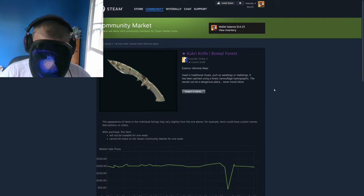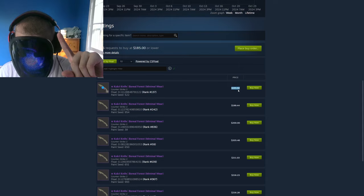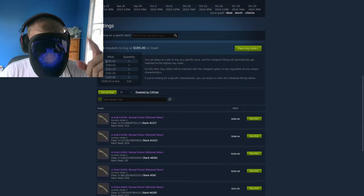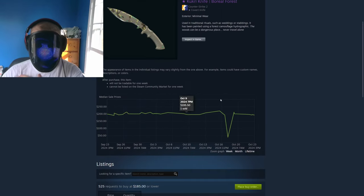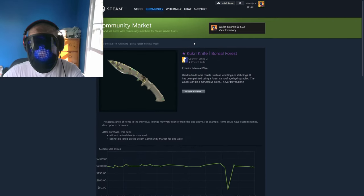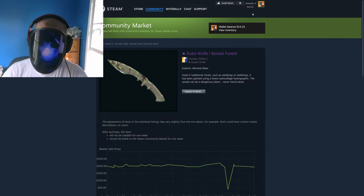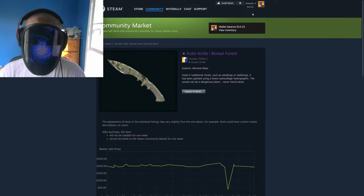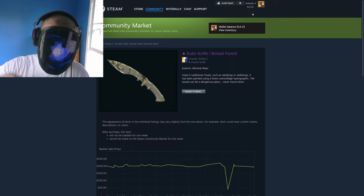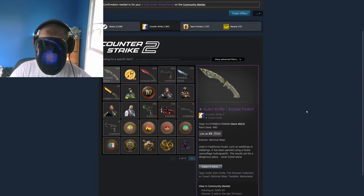If we take a look on the Steam Market right now, the cheapest listing for minimal wear Kukri Boreal Forests are $195 at the moment, but the current highest buy order is $185. There's also one in there for $183. I'm just going to list mine for $183 just to be safe. I listed it for exactly $183 — it should insta-sell. I confirmed it on Steam Mobile, listing was created, and it's already gone. It did insta-sell.